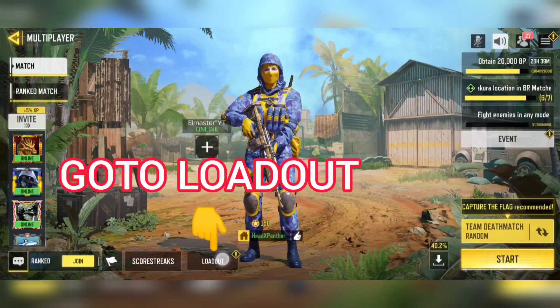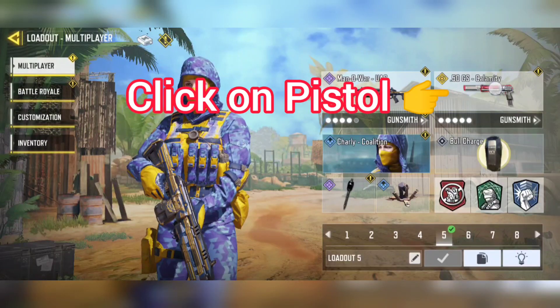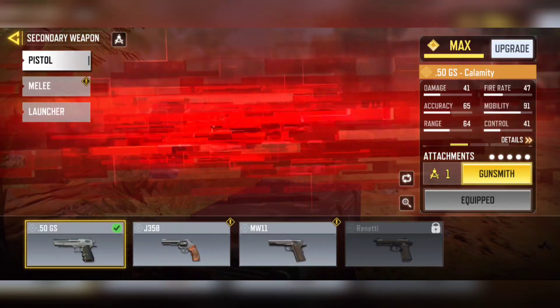First, go to the loadout and go to the pistol. Click on the pistol, then select the MW11 pistol.